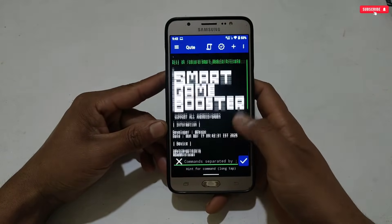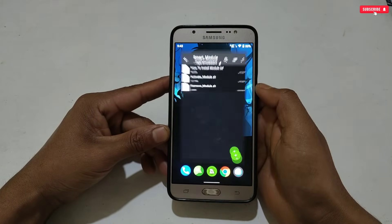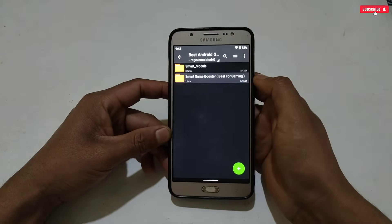The module flashing process has been completed. Now close the app from the background, and we will move on to the next step, which is installing Smart Game Booster. So let's install the game booster.